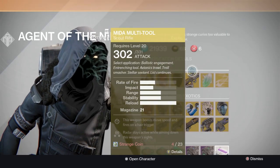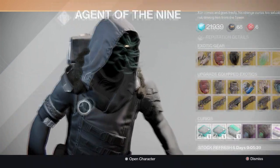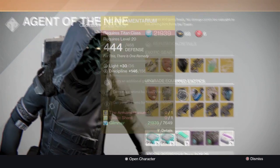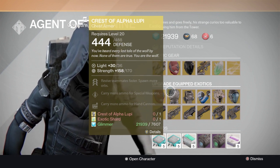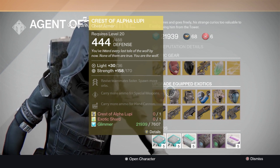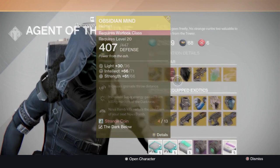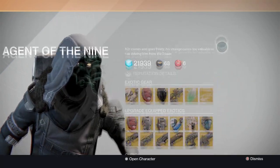Going on a shopping spree this week - Xur, Agent of the Nine, I don't know what it is with you but this week you're selling awesome stuff. As you can see, the upgrade equipped exotics option - if you find something here with better stats, for instance if the strength is at 170 and your Crest of Alpha Lupi is lower than 170, you can use this to upgrade your equipped exotics. That's what these upgrade items are for, not just to turn weapons into version two.